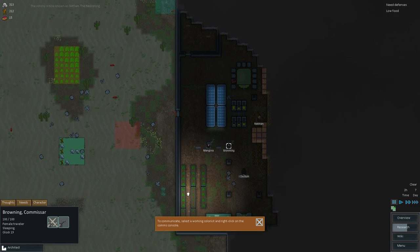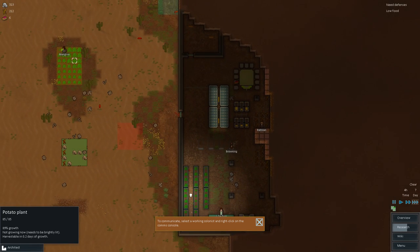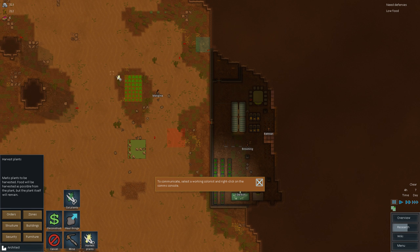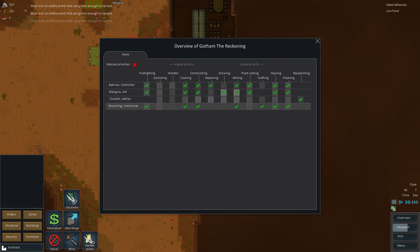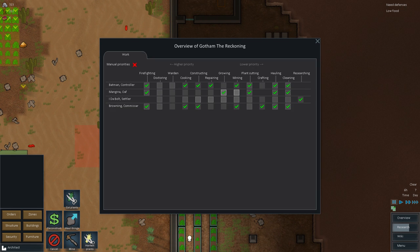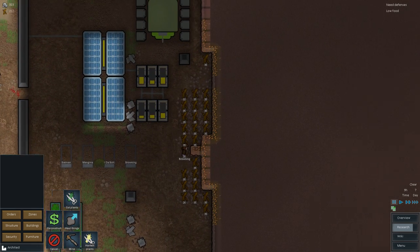Hopefully nothing else caves in on us. We're low on food — I'm aware. There is food ready to harvest over there. Mangina, I need you to start harvesting that food — it's actually a really terrifying situation. Is there anything else I could harvest around here? Mangina, let me drop everything you're doing and just do growing, plant cutting, and hauling. That's probably in our best interest. Mangina, put the food into the cooking as well. I like how you're eating in front of Batman and Browning while they're hard at work.